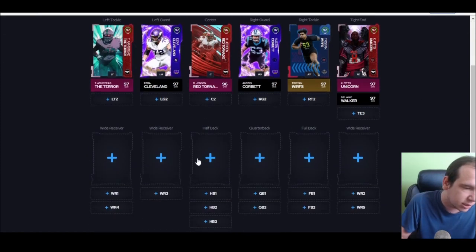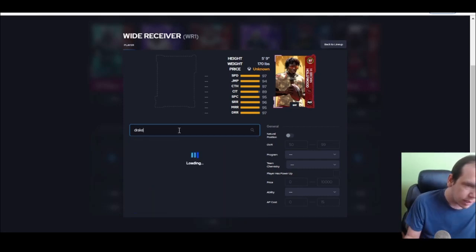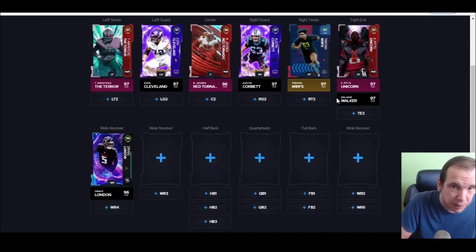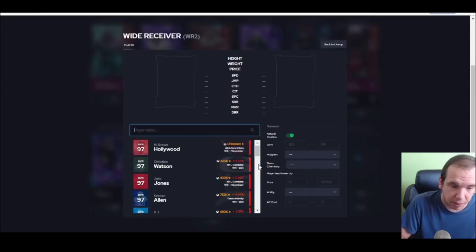At wide receiver — Drake. Drake breaks so many tackles it's stupid. He runs, you pull over, his animations are just dumb. I break two tackles and run into the end zone with him, it's just crazy.